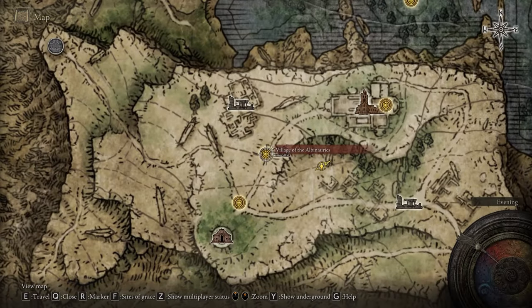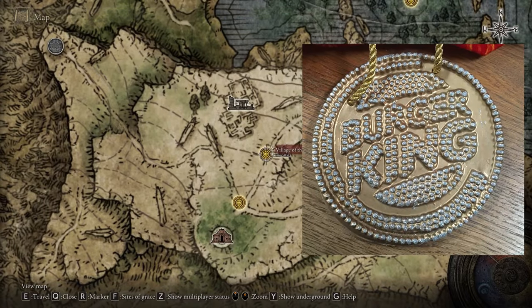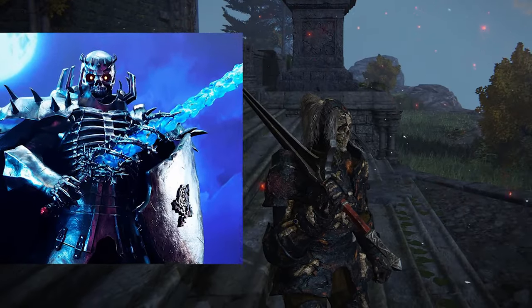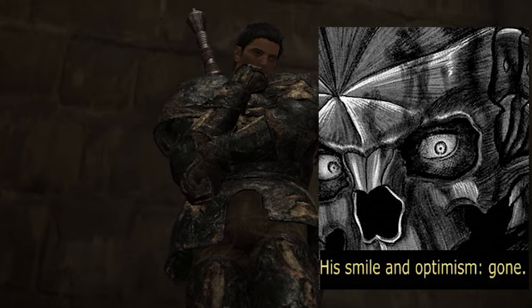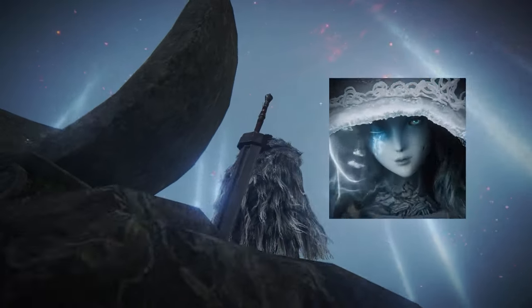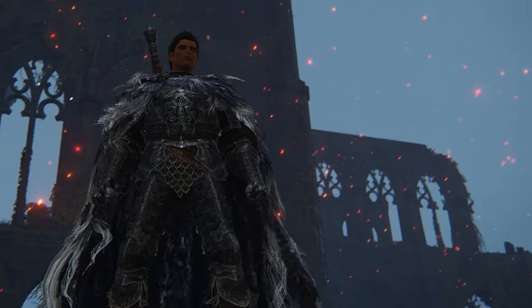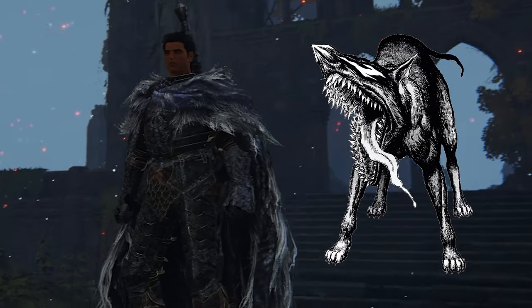Just progress till you get to the Albenaric village and get the medallion from Albus. Once you return to the Roundtable, you should be invaded by Skull Knight — clang his ass so you can get his armor; this set will do for now. Optionally, you can do Ranni's questline because it is the best one in the game, in which you can get Blaidd's armor set, which is pretty good.